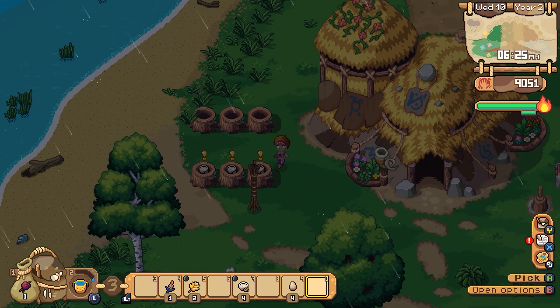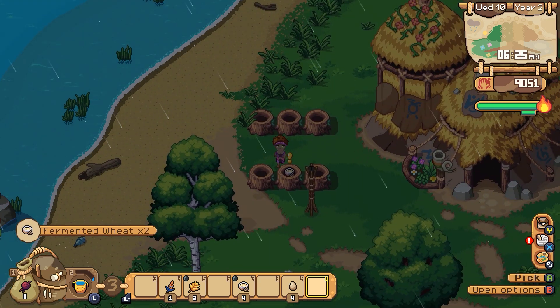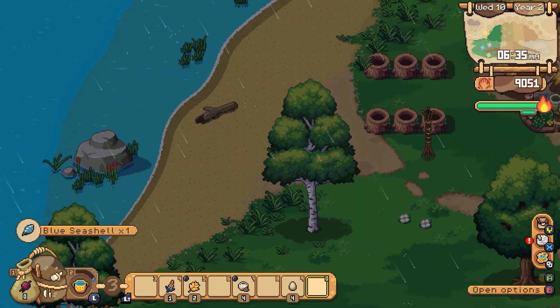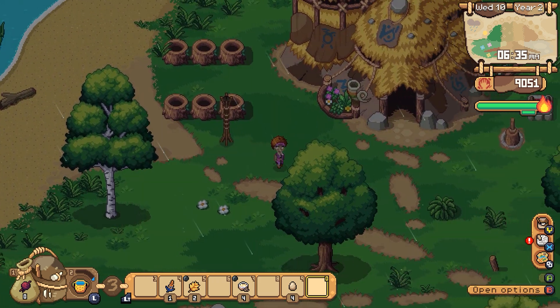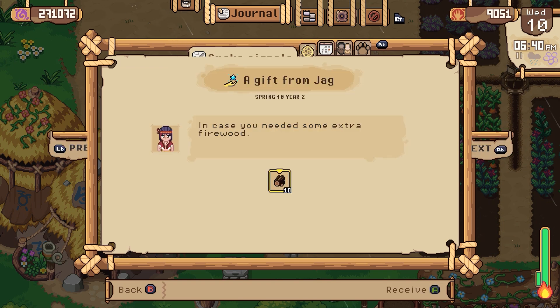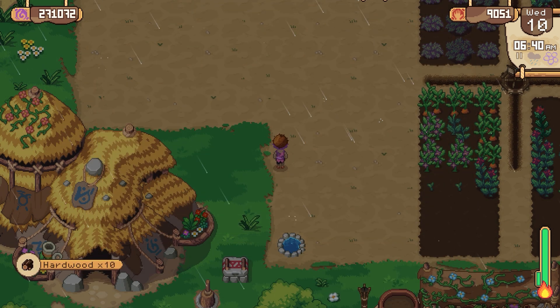Good morning, friends and fellow adventurers. We've got ourselves some fermented wheat here. Let's get our shell and get on with the day. We were busy last time mucking about with fertilizers and all that stuff. Jag gave us some hardwood, which was nice. Thank you, Jag.